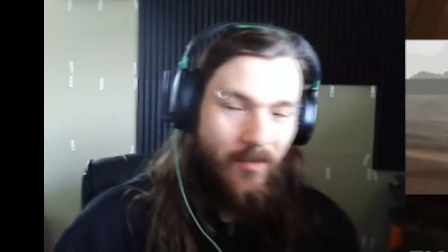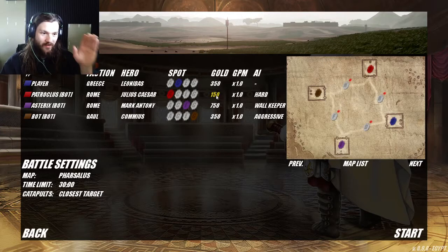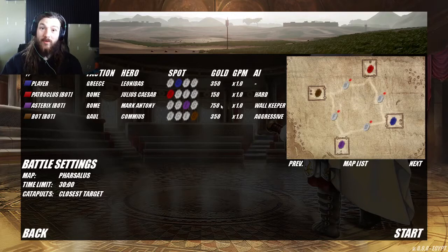Hey everybody, Lucasius here with some more Shield Wall. Today we're going to the Battle of Pharsalus. In the campaign you play as Julius Caesar, but I didn't realize how stacked it was against you — you only get 300 gold and everyone else gets 500, except Pompey at 750, and he gets a gold-per-minute bonus of 1.5. I can't do that in the settings, so everyone stays on 1, but Caesar's going down to 150, everyone else at 350, and Pompey stays at 750.